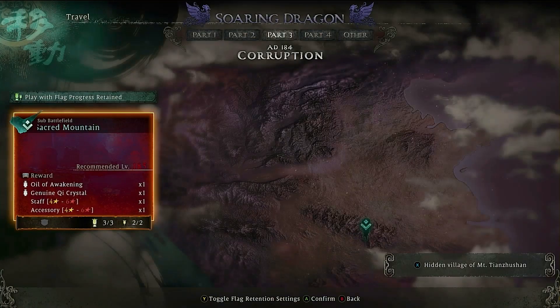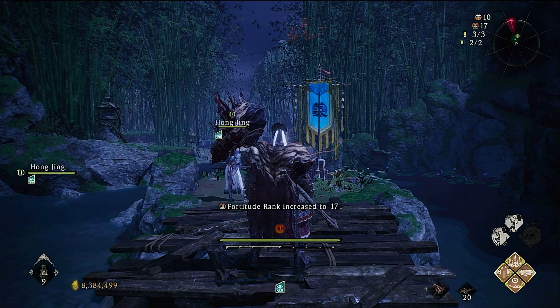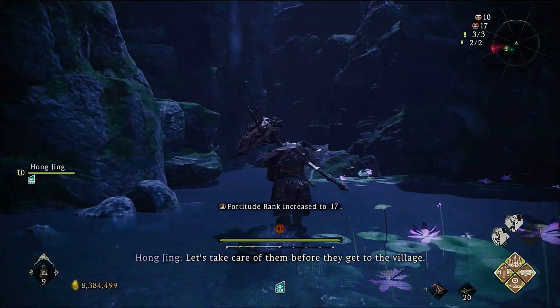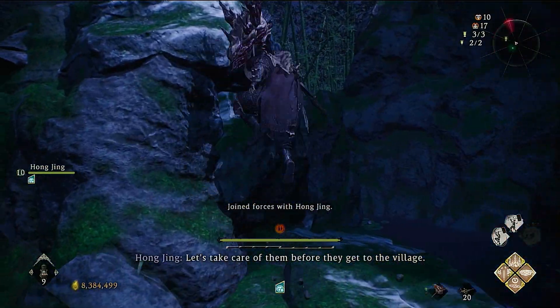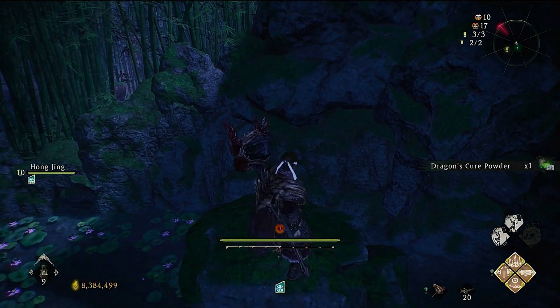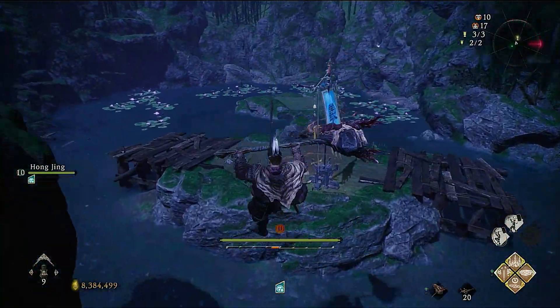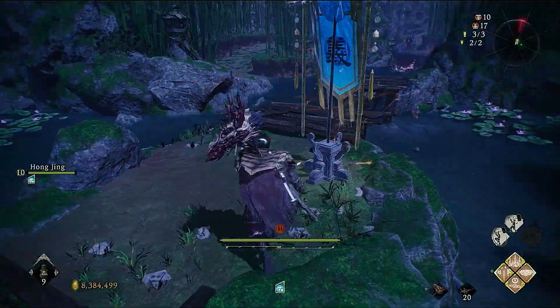I'm going to speed this up for your convenience. All right, now we're here. The first thing you want to do is just run over here to this little rock formation and grab this item — the Dragon's Cure Powder.